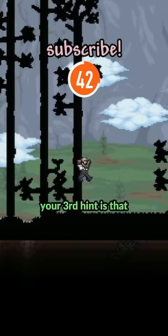Your third hint is that it's a part of natural world generation. This item is found once you make the world — you don't have to do anything special, and it's found pretty commonly.